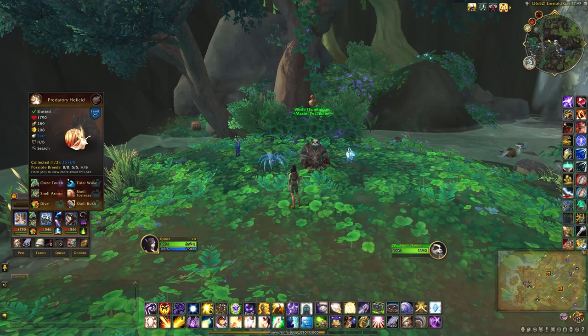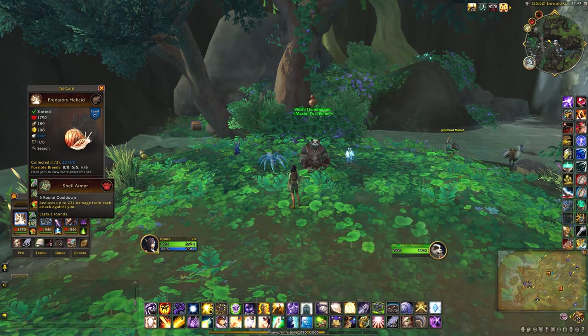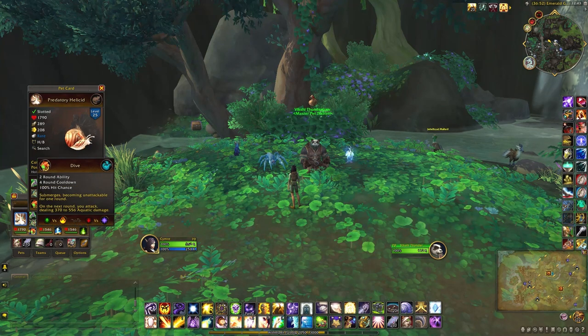This time I'll be using the Predatory Helicid. I have a health balance breed. The abilities are Ooze Touch, Shell Armor, and Dive.